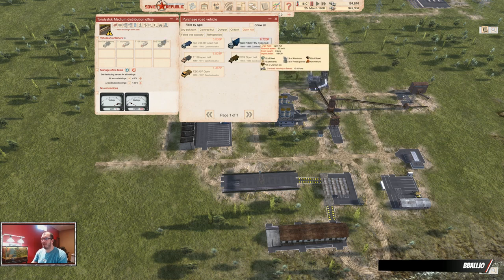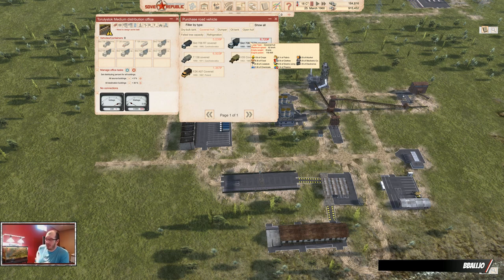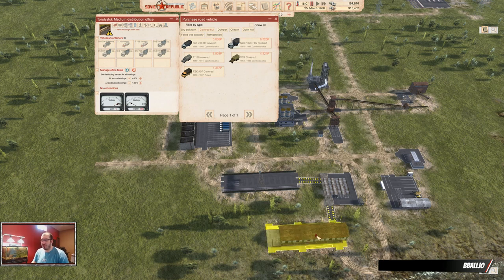Open holes will be for steel, brick, board, and prefab panels — I just do four because that makes sense. And then a covered hole is going to pick up mechanical components and electrical components at the beginning. If you want to play really hardcore, you're also going to buy food, clothes, and meat — that's for cosmonaut mode. If you want to do that, I highly recommend setting up a separate distribution office that only takes care of that and nothing else. They can also deliver to a warehouse where you can pick up supplies for your city or deliver directly to the city.